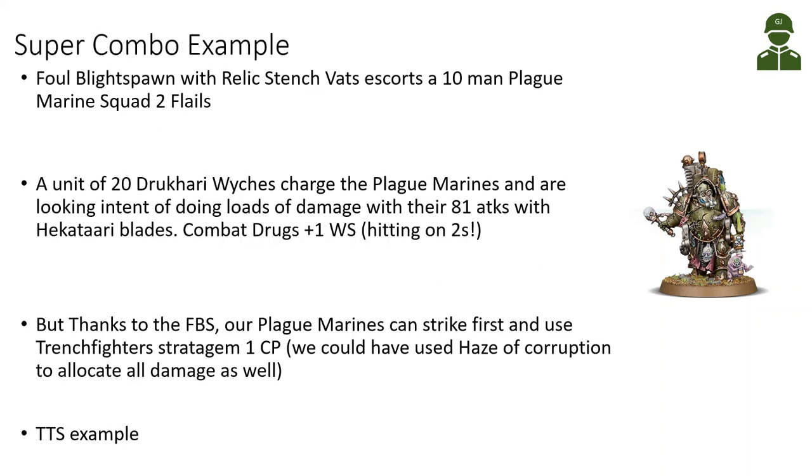Now a combo example from Tabletop Simulator: the Foul Blight Spawn with the relic escorts a 10-man plague marine squad with two flails. A unit of 20 Drukhari Witches charges the plague marines, threatening 81 attacks with their Hekatari blades — hitting on 2s if they have the +1 weapon skill combat drug. But thanks to the Foul Blight Spawn, our plague marines can strike first, using the Trench Fighter stratagem to clear out as many witches as possible.